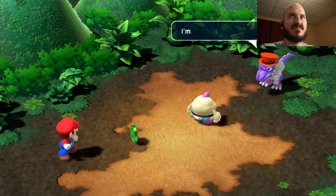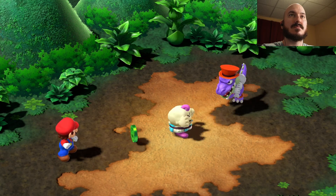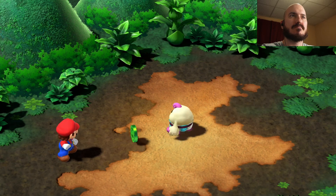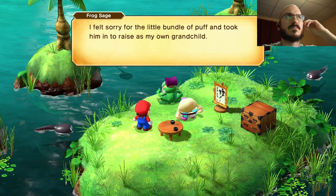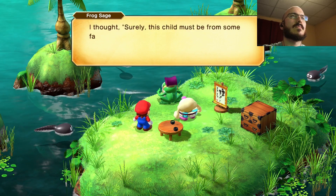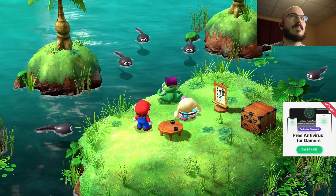Once you come out on the other side of the sewers, you now have access to a place called Tadpole Pond, where you meet the Frog Sage, who was supposedly Malo's grandfather. The Frog Sage ends up telling Malo that he's not actually a tadpole — he had found him one day floating around in the pond in a basket and took him in.